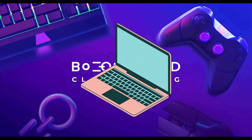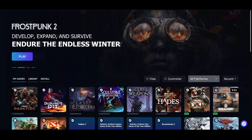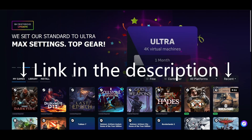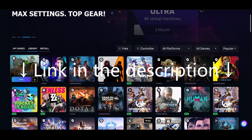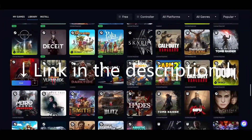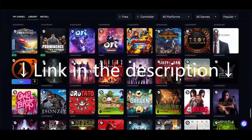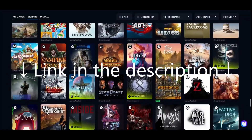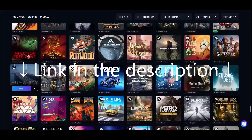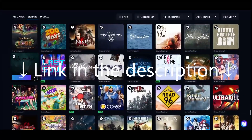Thankfully I partnered up with Boostroid, so I was able to play newer games on my laptop without any problems. Boostroid is a cloud gaming service that allows you to play your favorite games on different hardware, no matter where you are. Games launch on high-end remote gaming rigs and gameplay is streamed to you — no additional downloads or updates, and no session time limits. You will need a decent internet connection and the game in your library. If you sign up through my link in the description, you also help out the channel. Thank you very much Boostroid for teaming up with me!